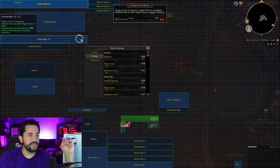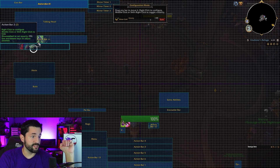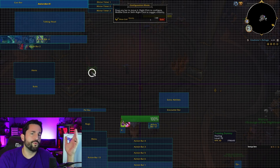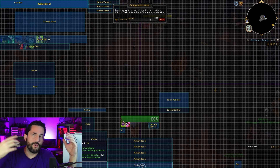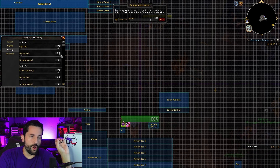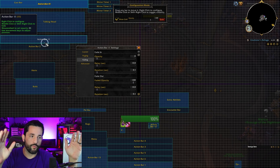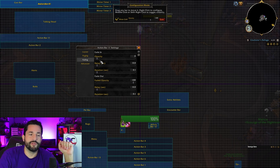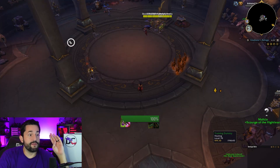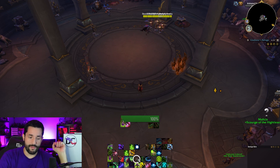Fading is key. If you bring the fade opacity down to zero, the bar becomes invisible. But the better option is 'Fade Out Opacity' — this fades the bar out unless you mouse over it. So when you mouse over it, it reappears. This is what I have set for my bars: I mouse over one and it comes up, mouse over another and it comes up. Each bar is separate and fades independently.